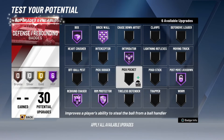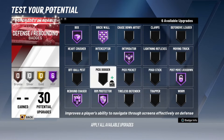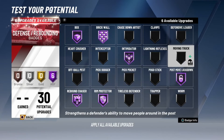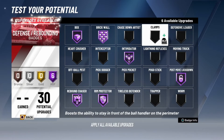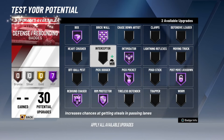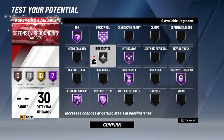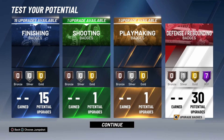I'm going to upgrade Pickpocket to Hall of Fame — though I highly recommend also considering Tireless Defender and Pick Dodger at Hall of Fame. I'm going with Pickpocket because I want to be able to reach for the ball on people who are trying to make moves. The two remaining things I recommend are putting Pass Interceptor on silver — increases chances of stealing passes in passing lanes. With long arms it's gonna be even better.